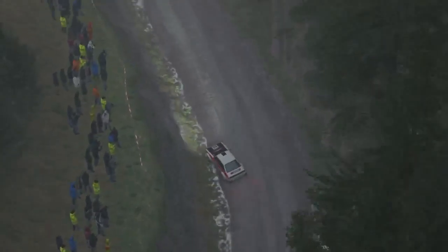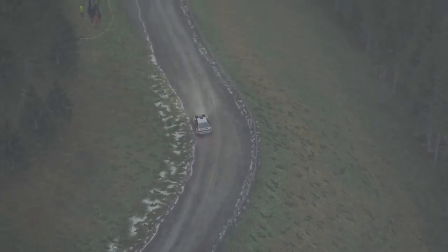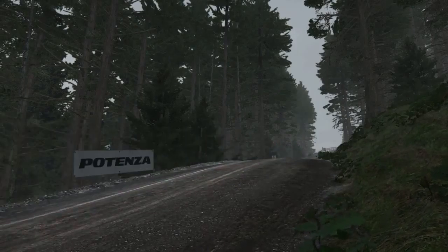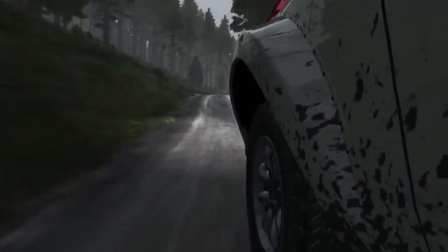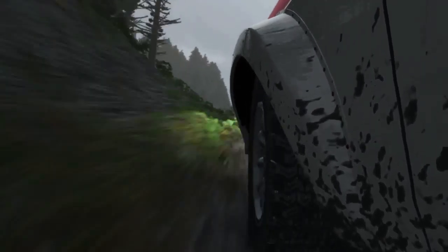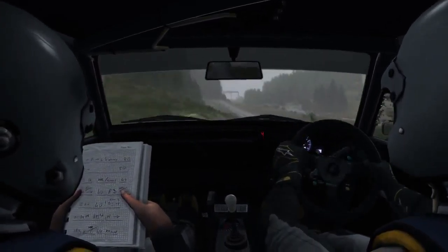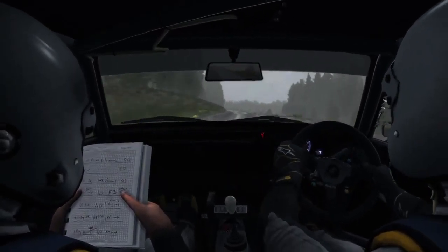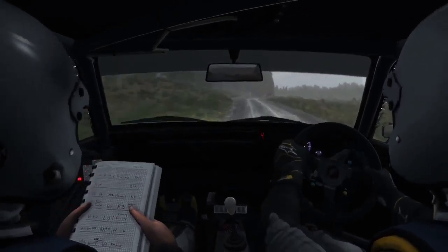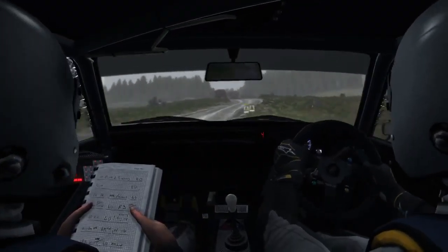Left 6 through gate 60, left 4, into right 4 long, keep mid over big jump gate, left 6, and right 6 over crest jump maybe. 200, left 5 into caution, right 4 over jump logs outside. 100, left 6, into right 3, 40 turns well out.